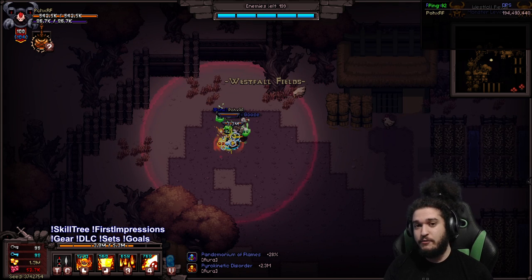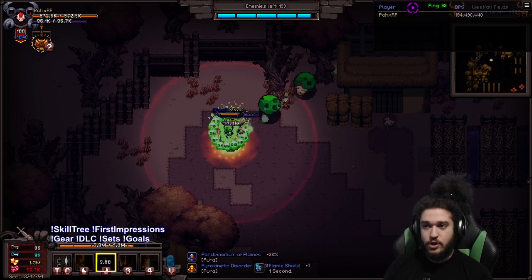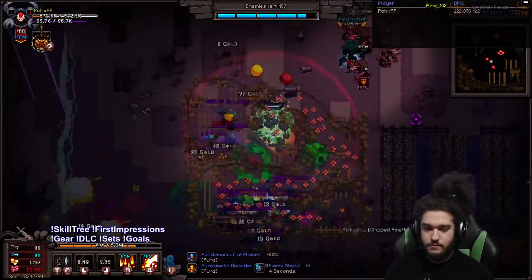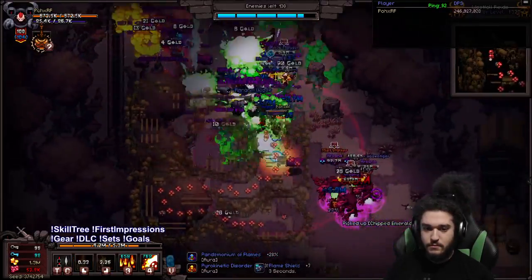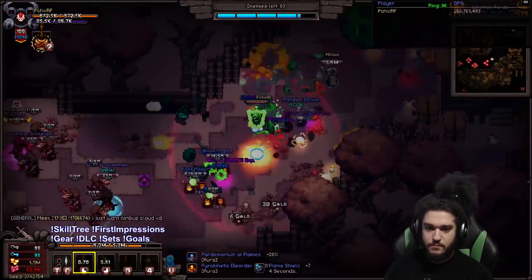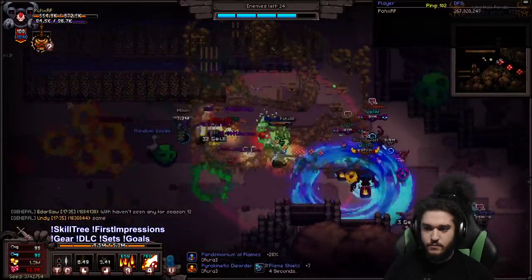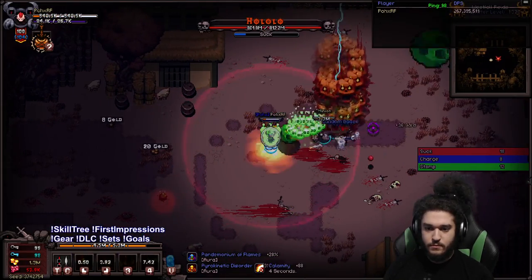The Pyromancer has had a new set come out specifically for their Righteous Fire skill. This is currently Wormhole 1320 that I'm speed farming for XP. We could push much higher, but the defenses are a little bit difficult, and we'll talk about that in a second. So let's get through it and do a quick little clear of the Pyromancer class.